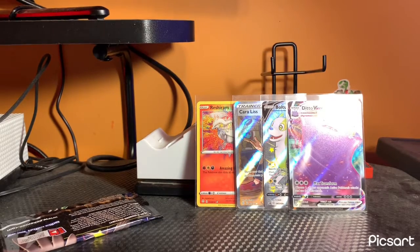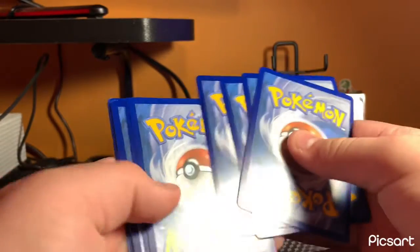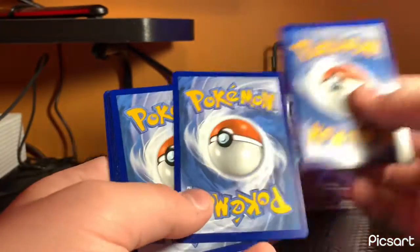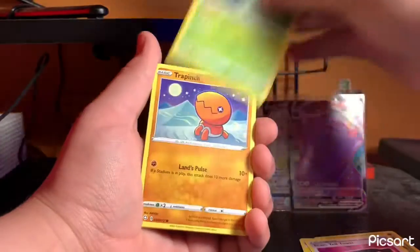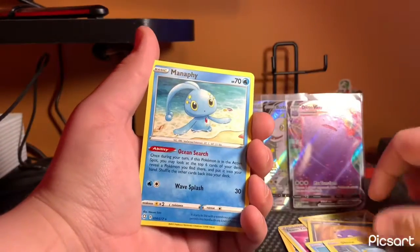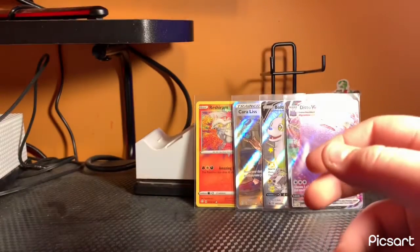Last pack — the Corviknight pack. Did good to us. Give us that shiny Zard! Cards: Energy, Dartrix, Luxio, T-Mail, Rowlet, Trapinch, counting to eight — Manaphy is our rare. No shiny hit. Hey, we'll definitely take that. Let me put this in the shiny pile.